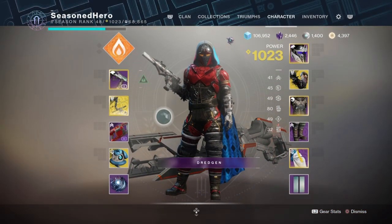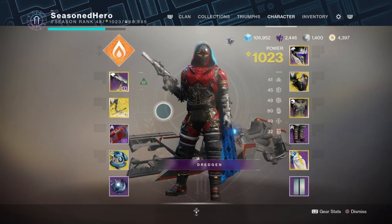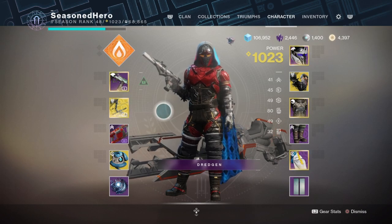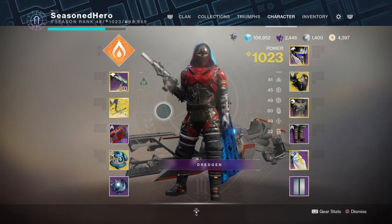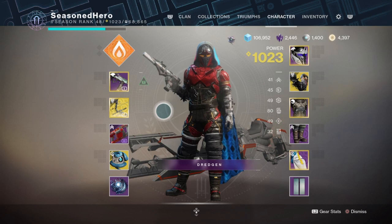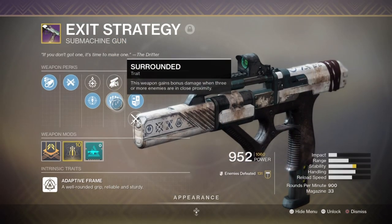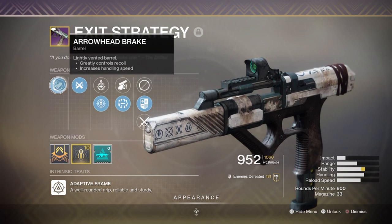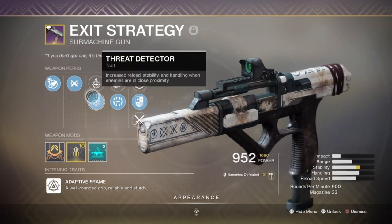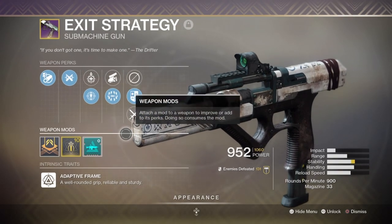For weaponry, you'll ideally want fully masterworked weapons so you can produce orbs that correspond with the Charged With Light mechanic. For my primary, I'm using the Exit Strategy SMG, a ritual weapon you can get from completing a certain task from Drifter. It has a good magazine size and perk combination, and is surprisingly very effective against major and minor enemies as the damage quickly adds up.